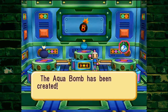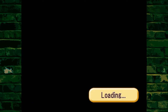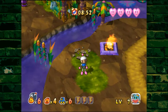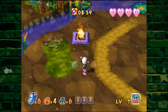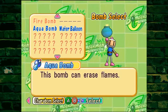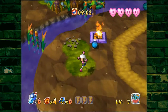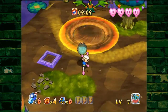The aqua bomb has been created — this bomb can erase flames. I'm not entirely sure, but I think there are enemies that are weakened by different kinds of bombs. To switch to the aqua bomb, use the C-stick to switch on the fly, or come to the menu and get the bomb you want. Each bomb will also show all the items I find for it.